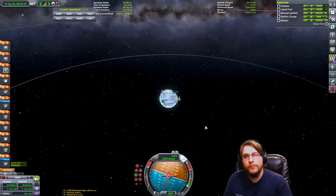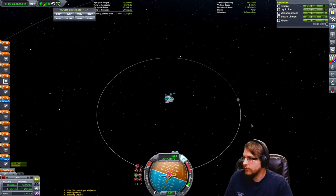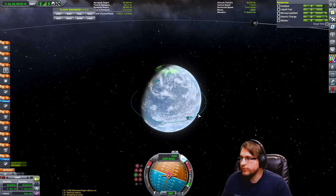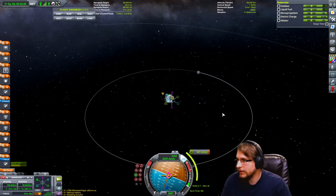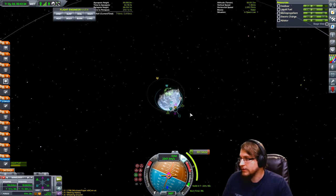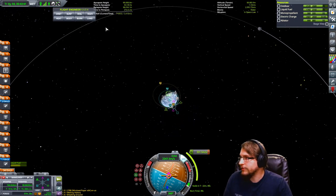Adding maneuver nodes is not that difficult once you know what you're doing. Let's say we want to encounter the Mun. Remember, we want to increase our orbit by pulling the prograde. We're not going to try to encounter the Mun by aiming at where the Mun is — we have to aim at where the Mun is going to be. So I'm aiming about here, because my orbit, being a perfect circle, is going to increase that way on the opposite side of where I am burning.